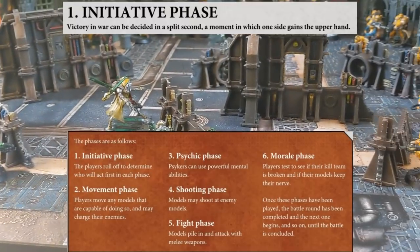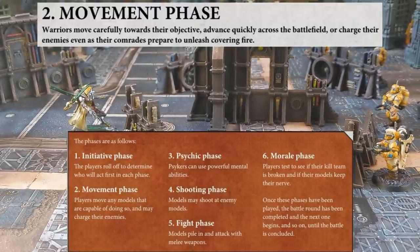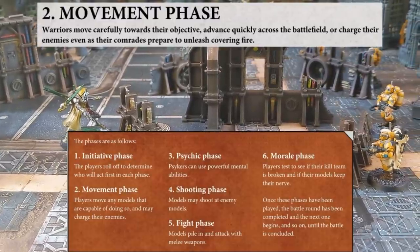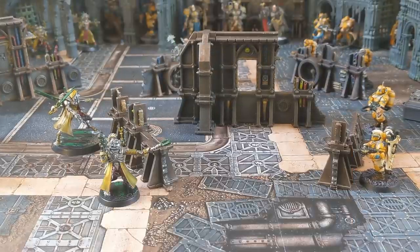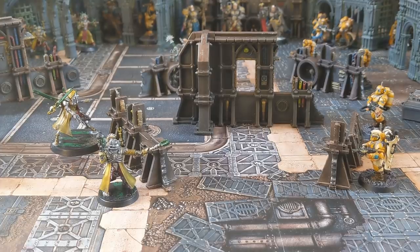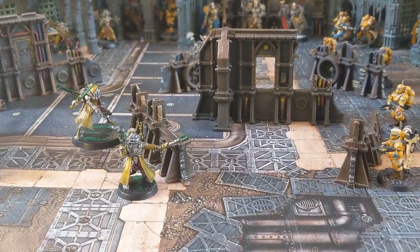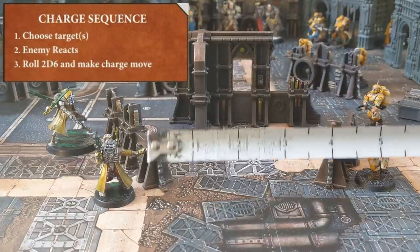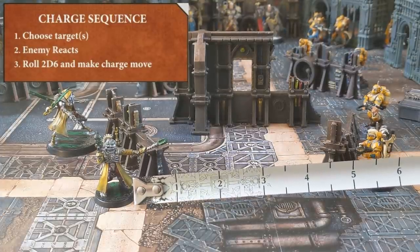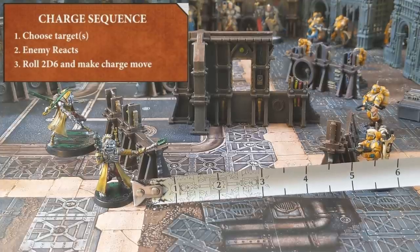In the movement phase you can move, advance, or ready. You can also react to a charge or fall back if you start in combat. The movement phase is unique in Kill Team as it's the only phase where a player will activate all of their models instead of alternating with their opponent. The Admech decide to start things off with a bang and have their leader charge the enemy leader. Measuring the distance, he's 5.5 inches away and needs to get within 1 inch to count as being in combat, so he needs to roll a 5 on 2d6.